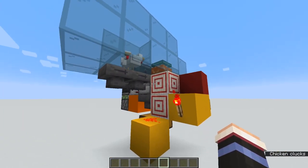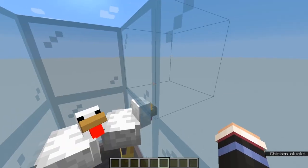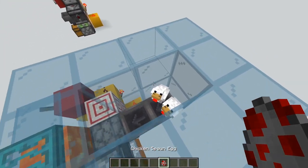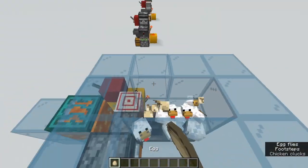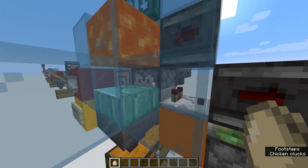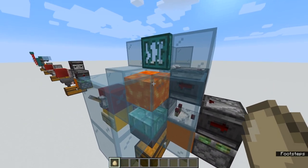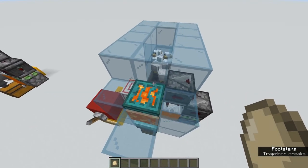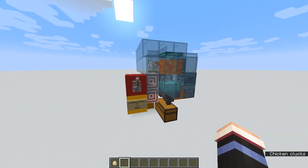Finally, we need these two hoppers pointing into the dispenser with chickens on top. Make sure you place a wall high enough around here so your chickens can't get out. Then spawn in chickens either with chicken spawn eggs or by throwing eggs until you get chicken spawns. Place your slab in front of the dispenser on the bottom side, your lava bucket above the dispenser, and your fireproof trapdoor above that. Then enclose everything in the block of your choice and your farm is complete.